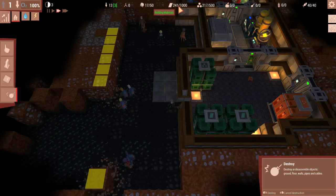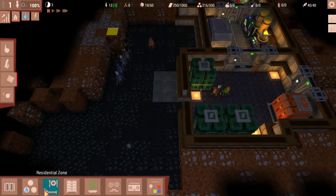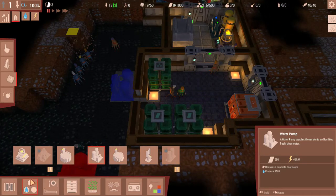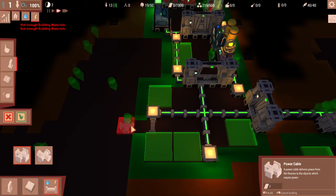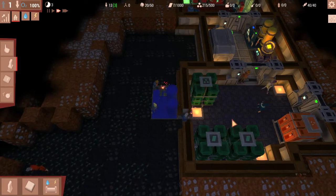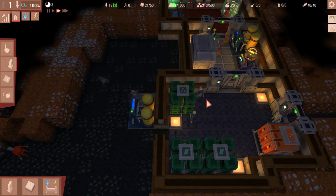We'll hit that 250 mark and place down our new water pump. New water pump coming in right here. It does need power but we don't have any supplies to do a power cable — I believe you need two supplies per cable segment. As soon as we can build that in here we will. So that should be connected up pretty quickly. And that's operational.